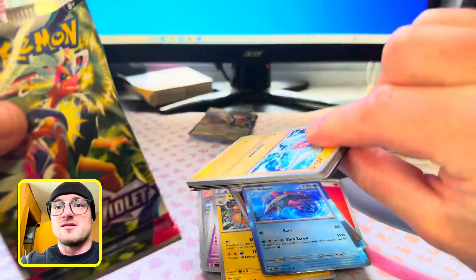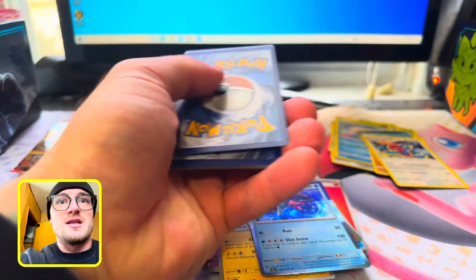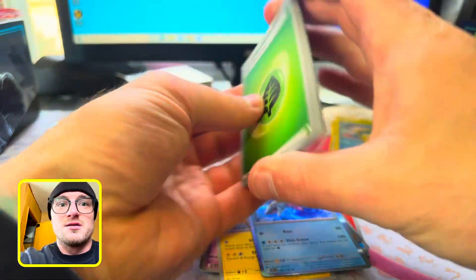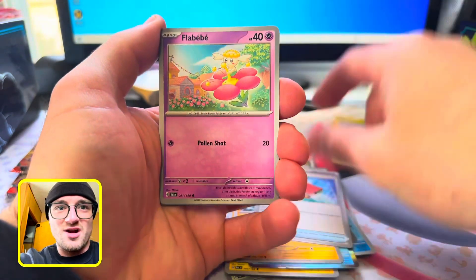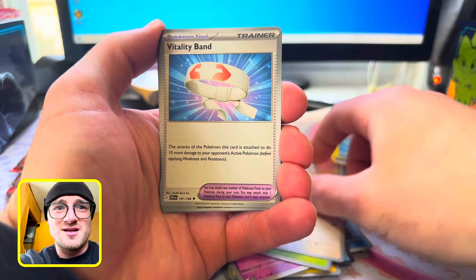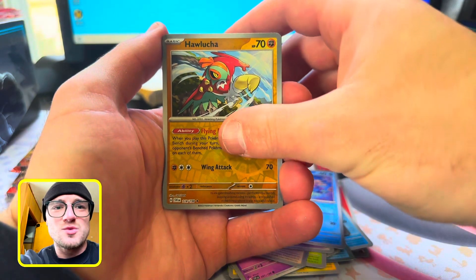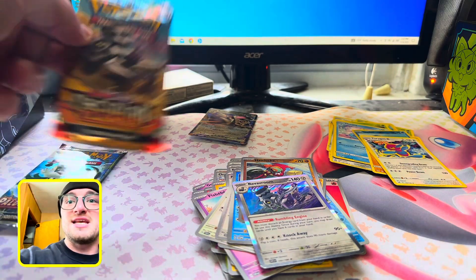Scarlet and Violet Base. Who's in here? Miriam — that's the waifu card we want, right? Water, Leaf — can we get a hit, please? Flabébé, Toxel, Toedscool, Cyclizar, Vitality Band, Wiglett Reverse, Hawlucha Reverse, Reverum Hollow. Can I get a hit, please?